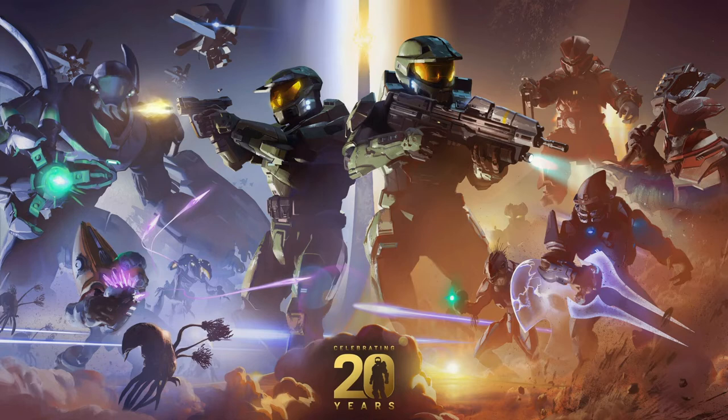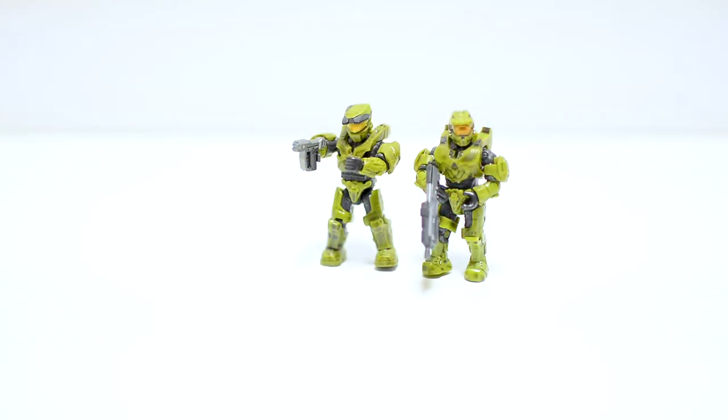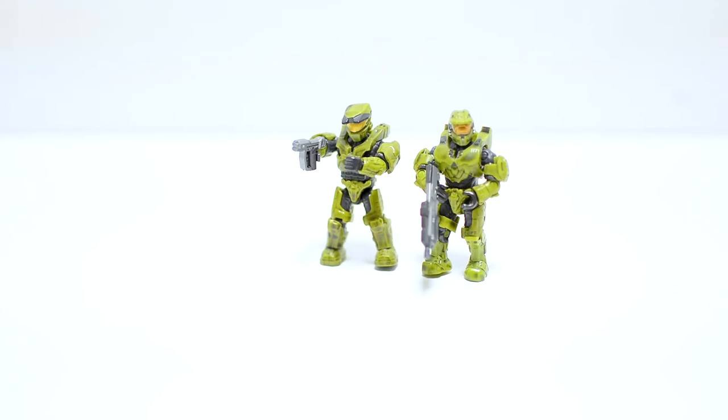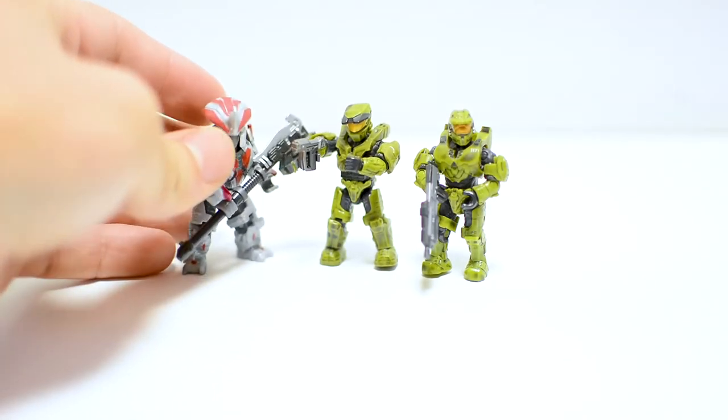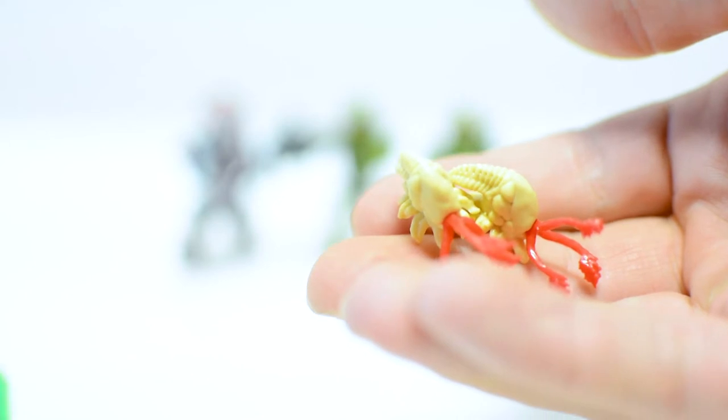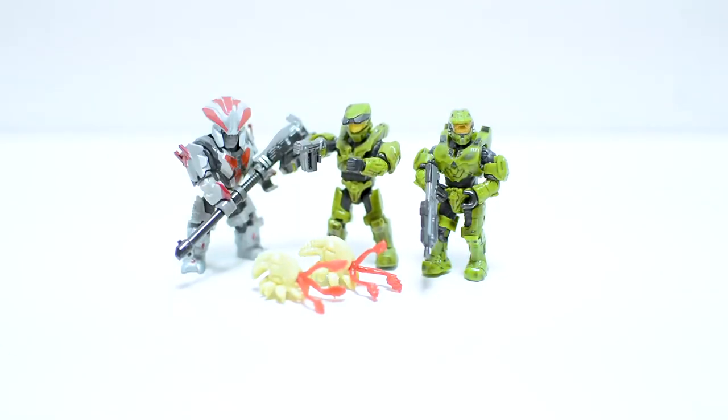And then we have a bit of a planet, looks like, over behind the Jump Pack Brute. And then in the foreground, we kind of have some rocks and then a couple explosions. And then dead center, we have the 'Celebrating 20 Years' little emblem there. So let's go ahead and start compiling the figures we're going to need for this scene. We will start with the easy ones — we have our Infinite Chief, our CE Chief, those are the biggies out of the way, and then we have our Chieftain. Then we have some Infection Forms — I think there were only two in the picture, so we're just going to put two in.